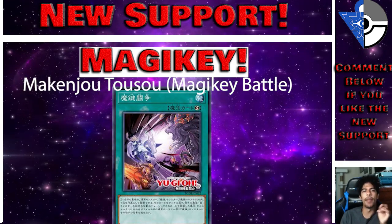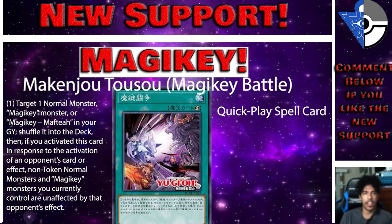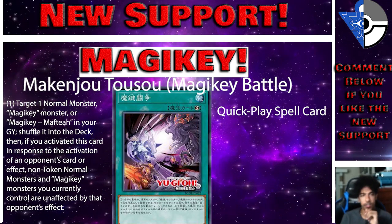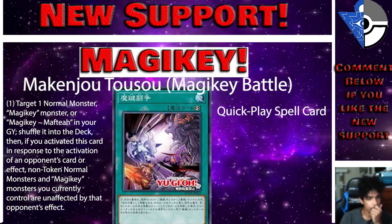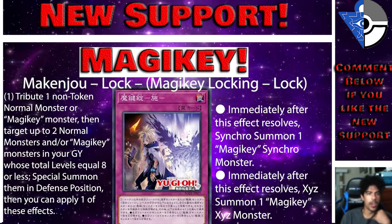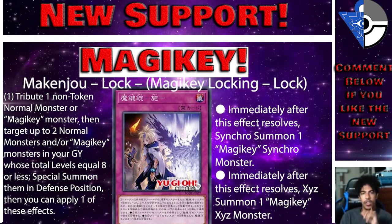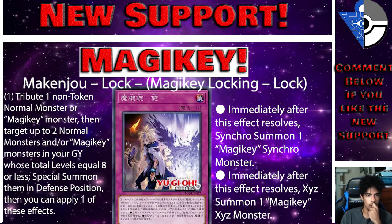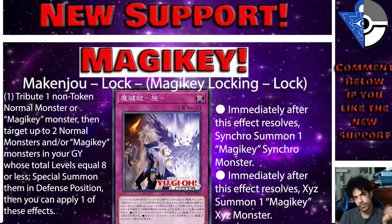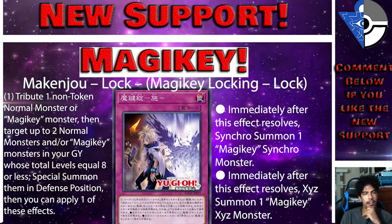For spell cards: Magic Key Battle is a Quick-Play that targets one normal monster, Magic Key monster, or Magic Key Motif in your graveyard and shuffles it into the deck. If activated in response to an opponent's card effect, non-token normal monsters and Magic Key monsters you control are unaffected by that effect — great counter to Lightning Storm. Magic Key Locking targets one non-token normal or Magic Key monster, then grabs up to two normal or Magic Key monsters from the graveyard whose total levels equal 8 or less, special summons them, then lets you Synchro or XYZ summon. Magic Keys is going to be one hell of a deck.